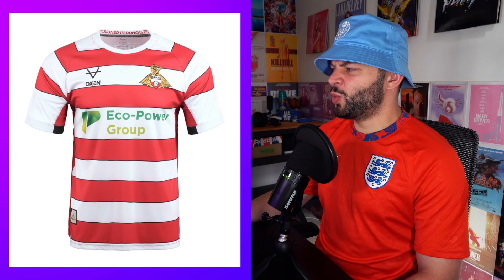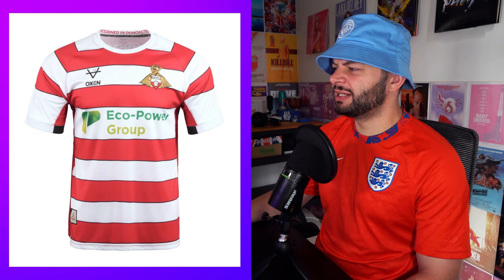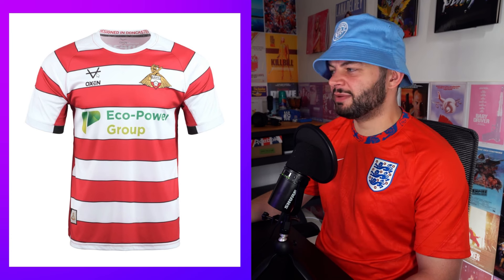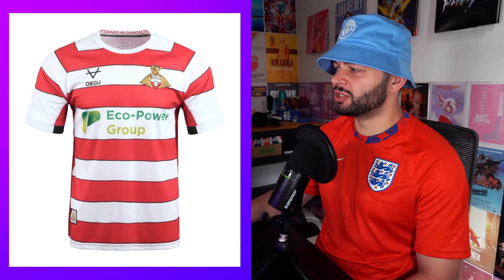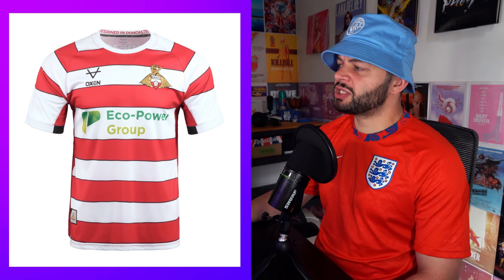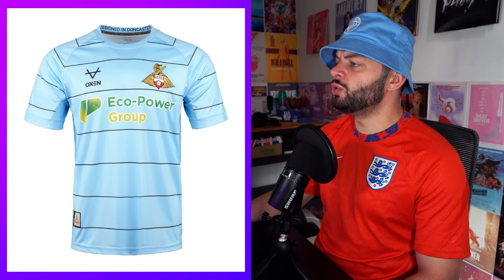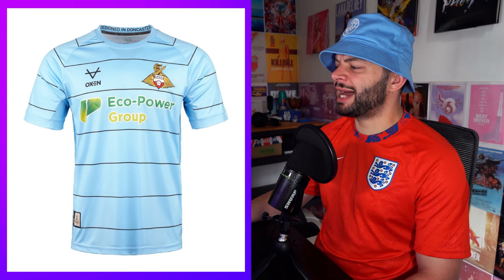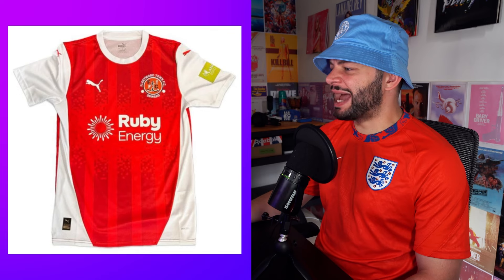Oh, Doncaster — they have the moth with a sword. I'm not liking the sponsor Oxen. You have to do a bloody good kit for me to give a good rating because I don't like the badge. I don't like this little graphic here — feels more like a rugby shirt. I'm gonna give this a four. The blue pinstripes oddly going sideways — yeah, you don't really want to buy this. This is a two.